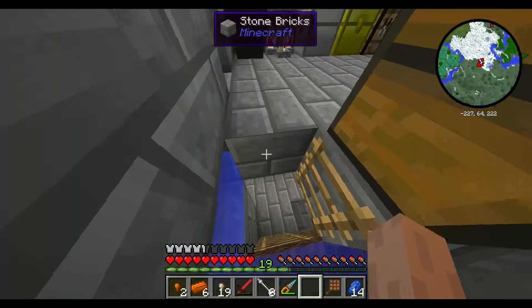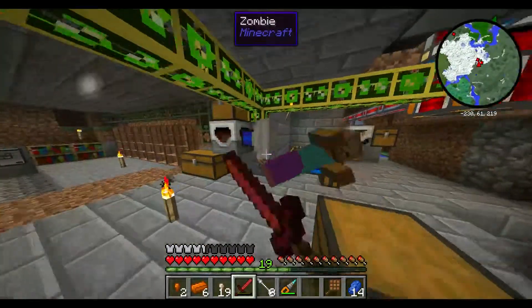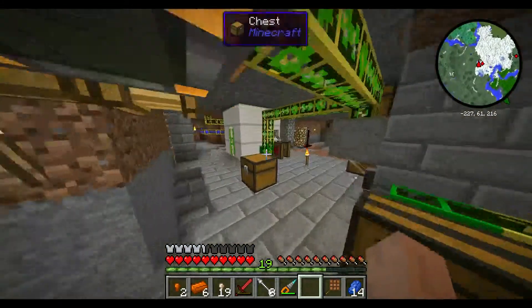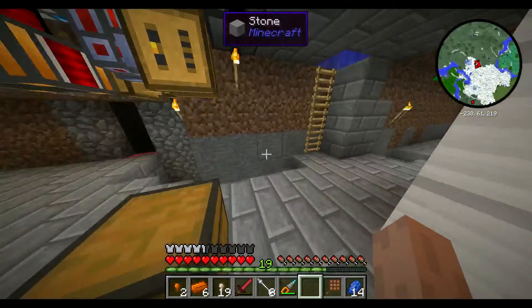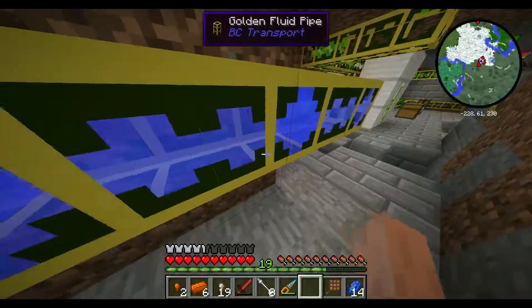We'll head downstairs. I've paved it. How did you get here? You shouldn't be able to spawn down here, mister. I've built this basement. I'm going to hit F7, which will allow me to see where they're allowed to spawn.